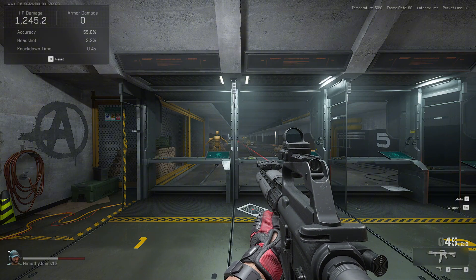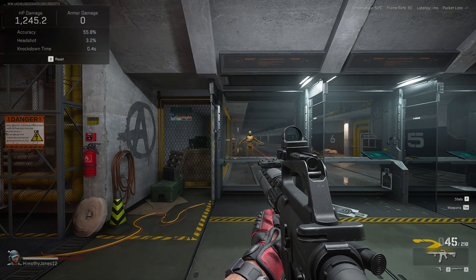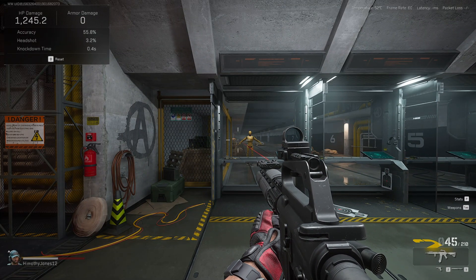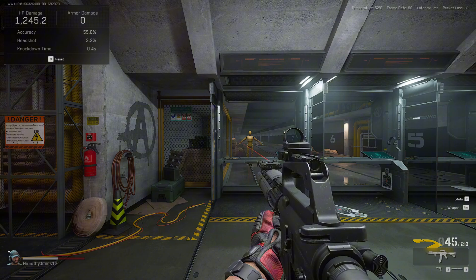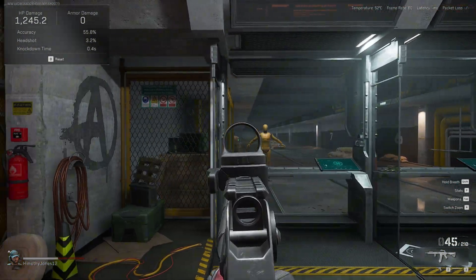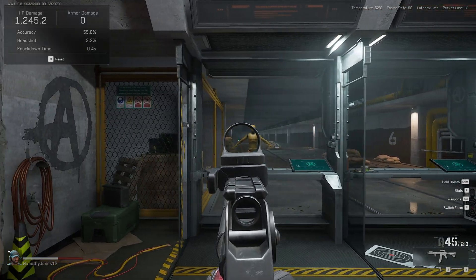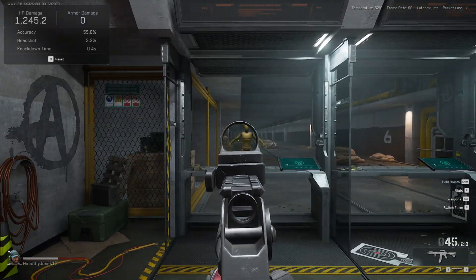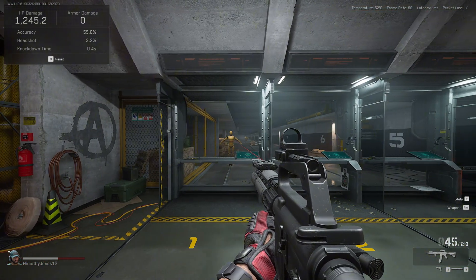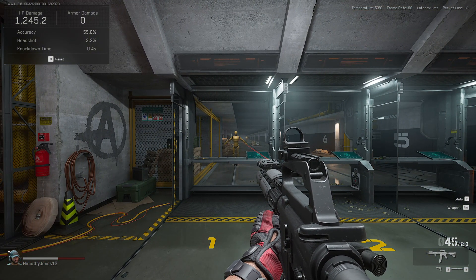I'm in Delta Force right now in the firing range, and if you zoom in on my bottom right corner of the screen, you can see it says 2 and 3 to switch weapons. That basically means I'm still on my keyboard input. So if I ADS right now and go left and right, you can see I have absolutely zero aim assist because the game still thinks I'm on a keyboard. But if I press the keybind — the equals key that I set before in the clip —